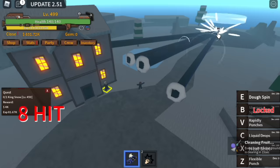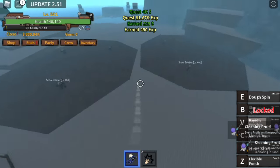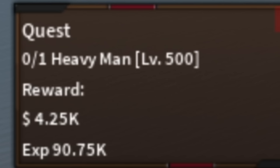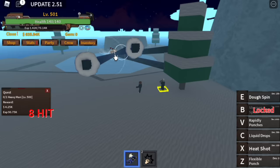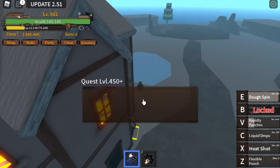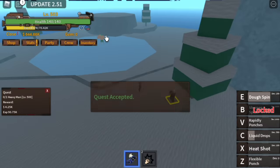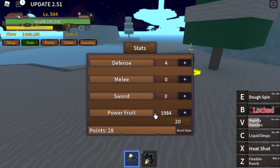Why level 500? Because at level 500, you can start defeating the Heavy Man, and you now have two mobs to defeat — making it faster. First, defeat the Heavy Man, then use your E skill — the Dough Spin — to defeat him. Then go to the King of Snow, use your skills to defeat him, and go back using your Dough Spin. This will be a lot faster.